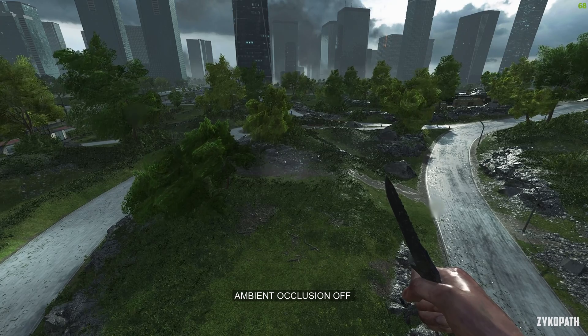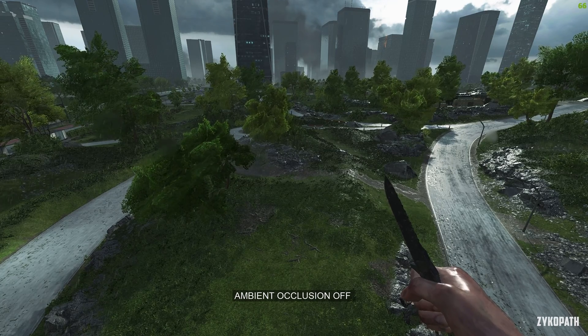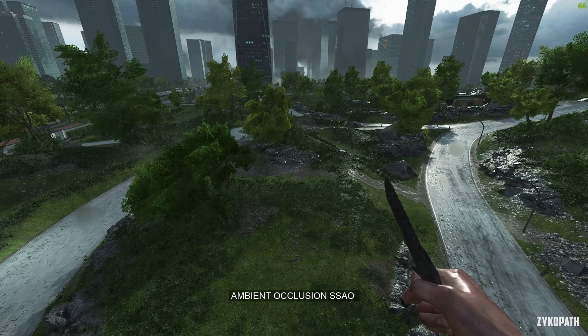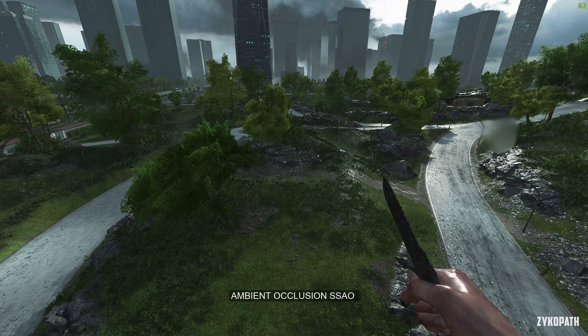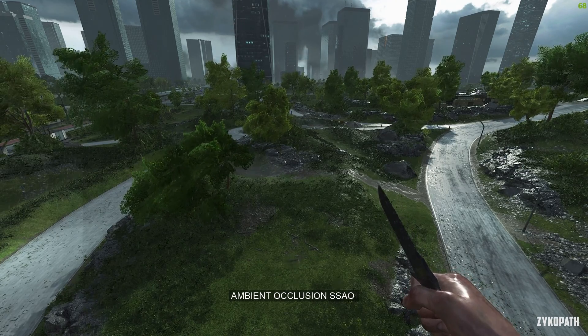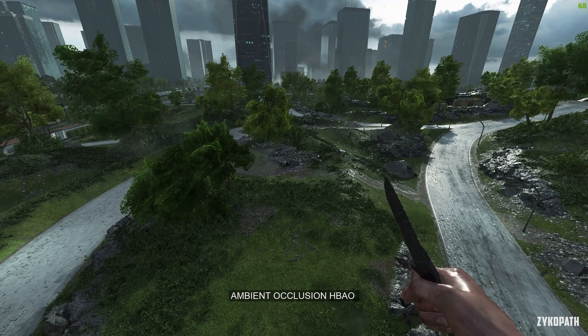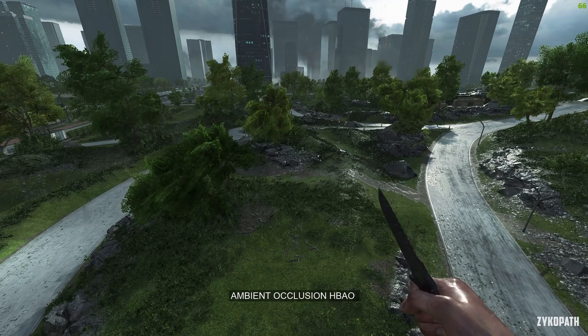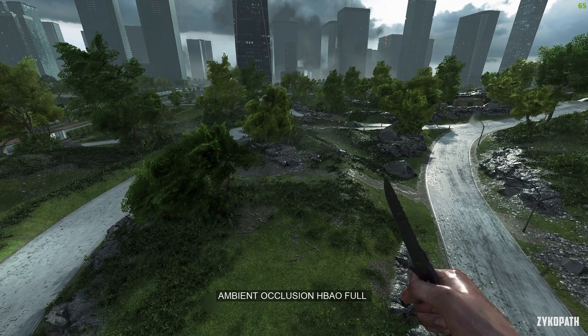Each option in the ambient occlusion setting gets noticeably darker, making it much harder to see enemies. So this setting also has a competitive advantage by turning it down. I recommend using SSAO for tryhards, and the normal HPAO option for normal players.